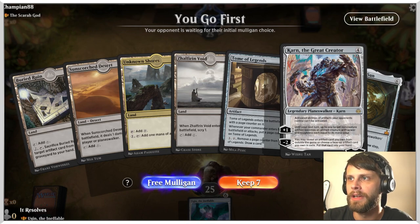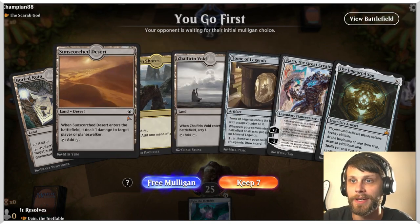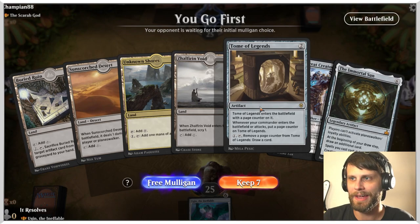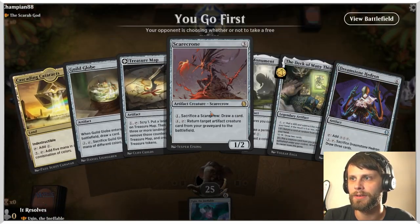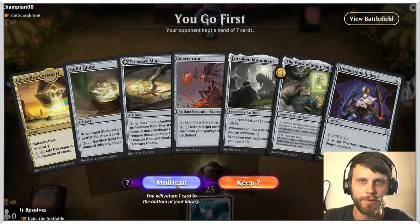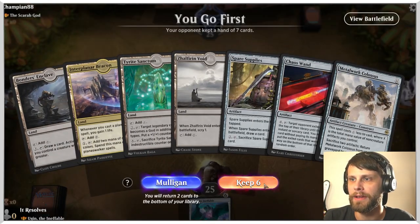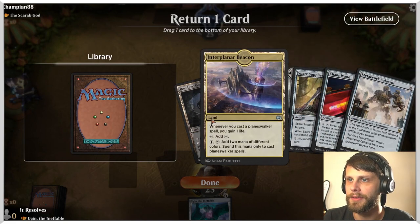This does have Karn the Great Creator — very important to note, we don't have a sideboard here. We're going to take a free mulligan. This opening hand has Forsaken Monument, which is a very powerful card, but one land is not doable. We're going to mulligan one more time. This next hand we'll keep — we can't really do too much else.